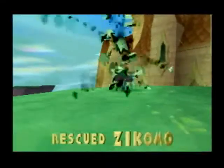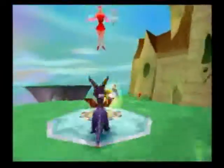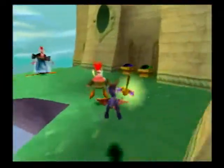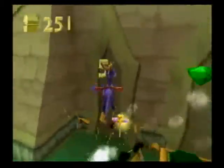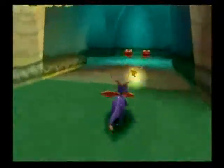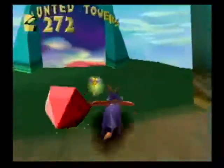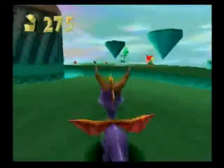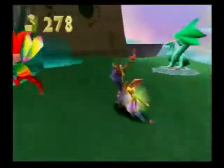Now I'm gonna get this dragon — his name is Zikomo and he's our 60th dragon. Yeah, the names are kind of really hard. I forgot to shoot that one guy so I'm gonna go back to him later on. And that level was Haunted Towers — that's actually a really cool level.